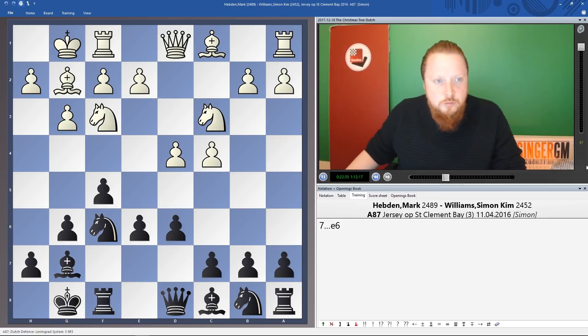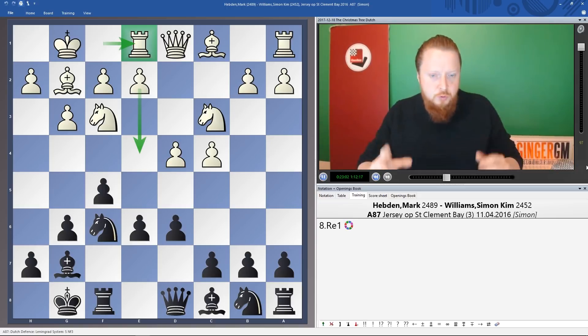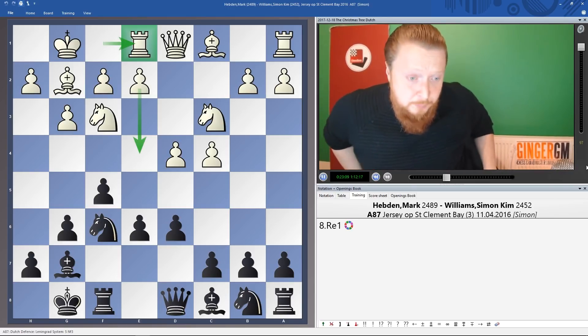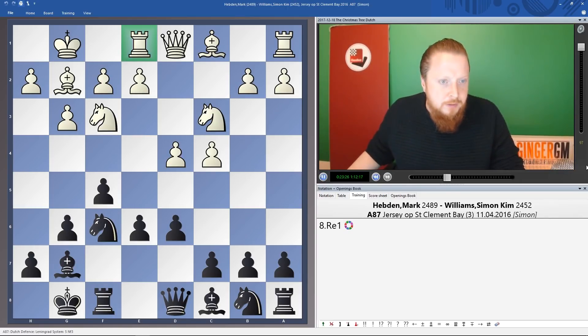As Boy pointed out, one of White's main ideas is revealed: if it were White to move, White would want to play e4. In my opinion, Re1 is White's best move in this variation. We know what White wants to play — how should we respond? Should we go queen behind the pawn or knight to e4? When your opponent plays Re1, you need to work out what they want to do — they want e4. So of course we should stop that idea while continuing our own plan of e5.